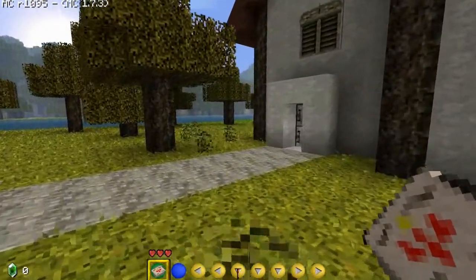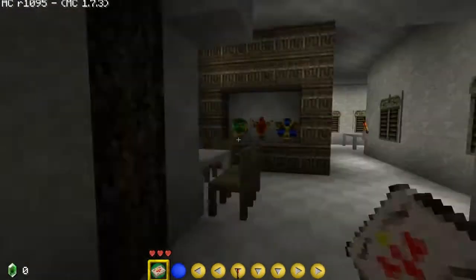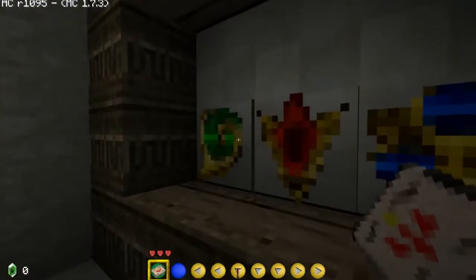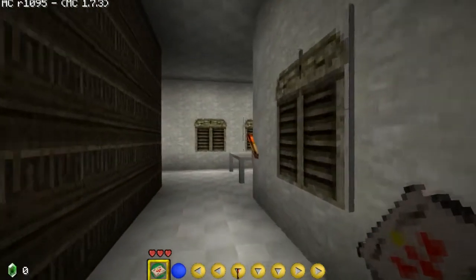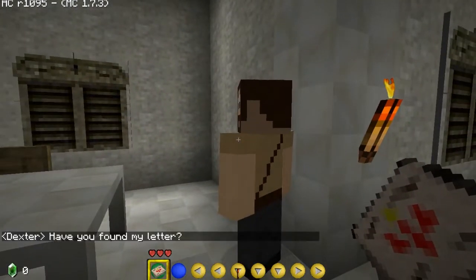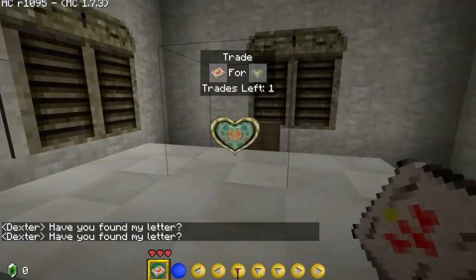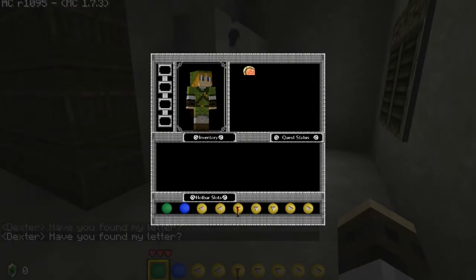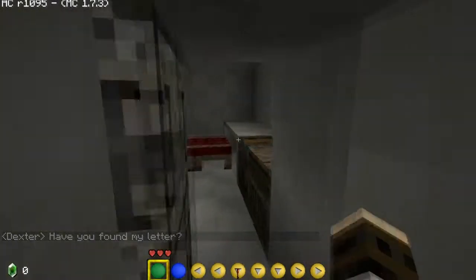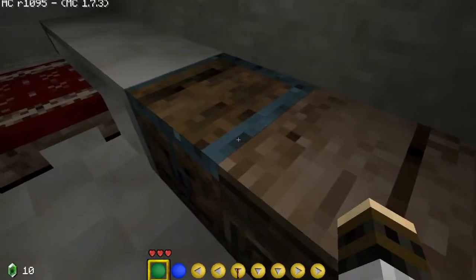My voice is a bit raspy — like I said, I went to Six Flags the other day. We have ourselves an ode to the Ocarina of Time! Can I do anything to these? Nope, I guess not. 'Have you found my letter?' Yes I did! Oh, we got a heart — thank you very much. Can I do anything with the heart? Nope, that's just a filler.